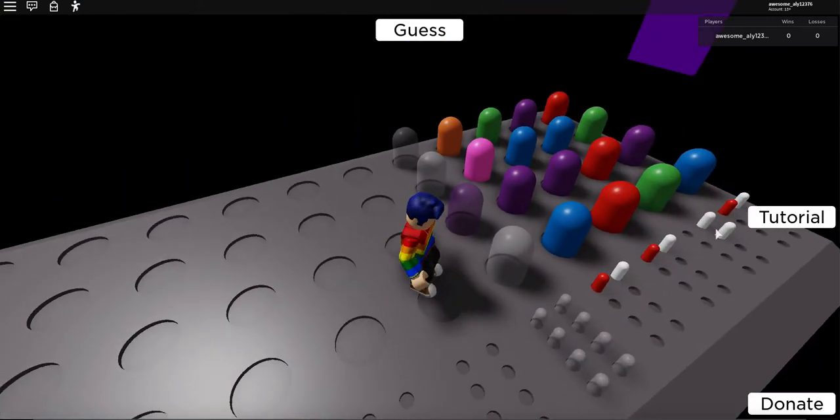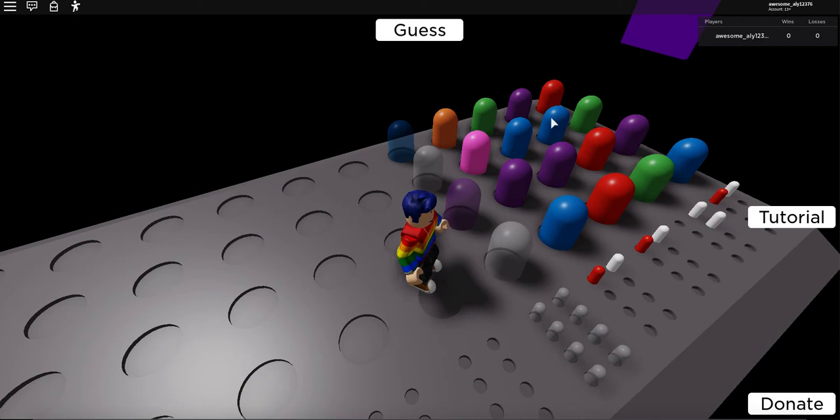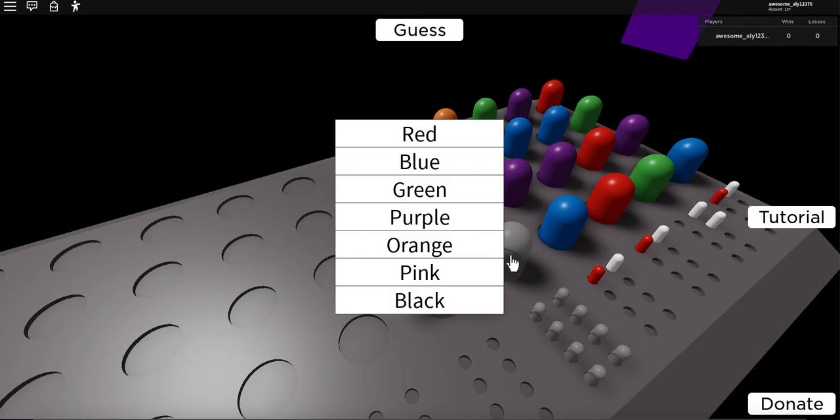One of these colors is ready. I think blue is supposed to be somewhere — it wasn't over there, so it has to be somewhere else. For this slot, two colors were correct: red and green are not an option. Blue and purple we already did. Let's try orange — I'm assuming orange isn't even part of it — and pink. Let's try black.